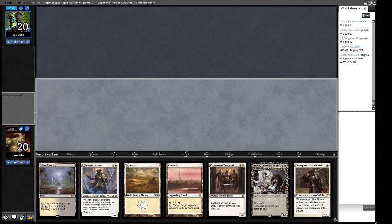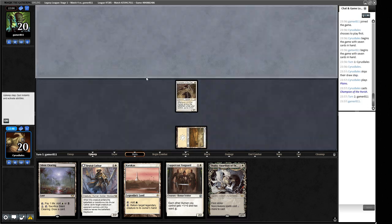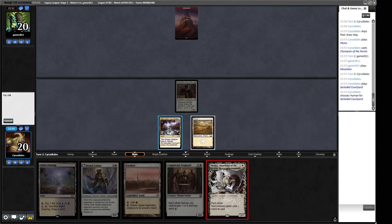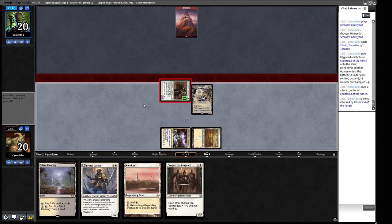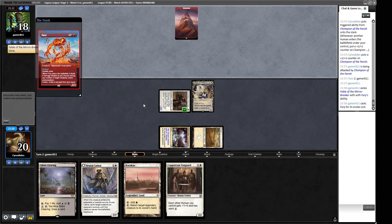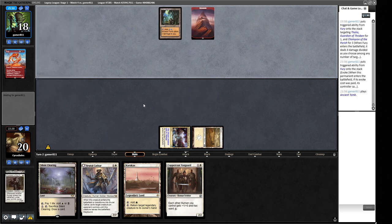We play Champion of the Parish and pass. Our opponent plays a basic Mountain. We cast Thalia, pumping our Champion. Next turn we can hold up Karakas, play Coppercoat Vanguard, and bash for seven — then we have lethal the following turn if they don't deploy threats. Fury enters — this card is just so brutal against us. Goodbye our things. They deploy Magus of the Moon.